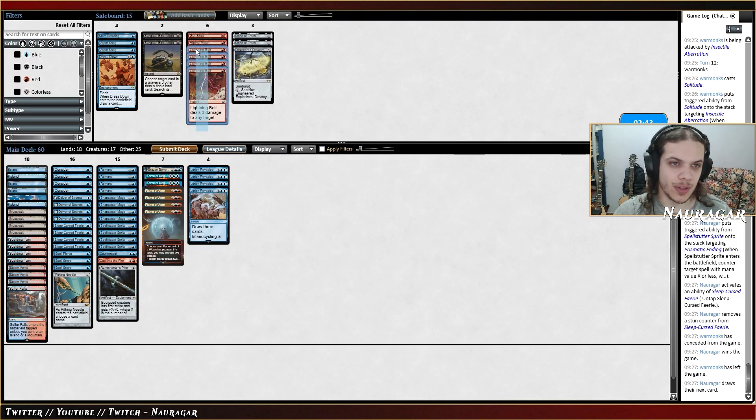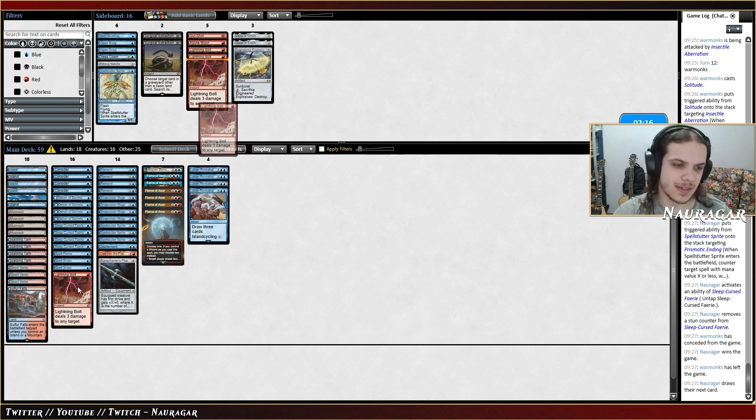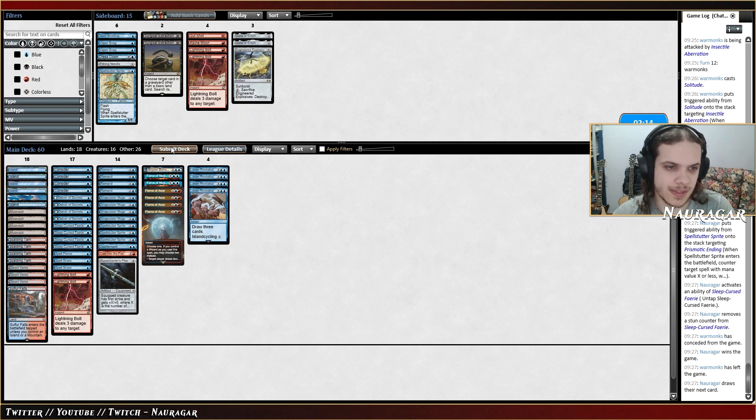I could keep Bolting just for the Solitude, but is that even worth it? Let's keep one Bolt — just because I'm not sure if they're playing the One Ring or not. Maybe they're just going for the loop without the One Ring and only with Up the Beanstalk. Spell Stutter is not great in this matchup — let's keep double Bolt and cut one Spell Stutter.